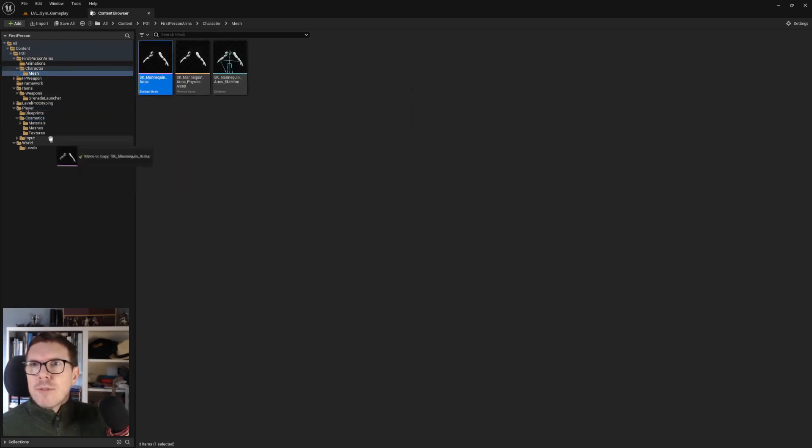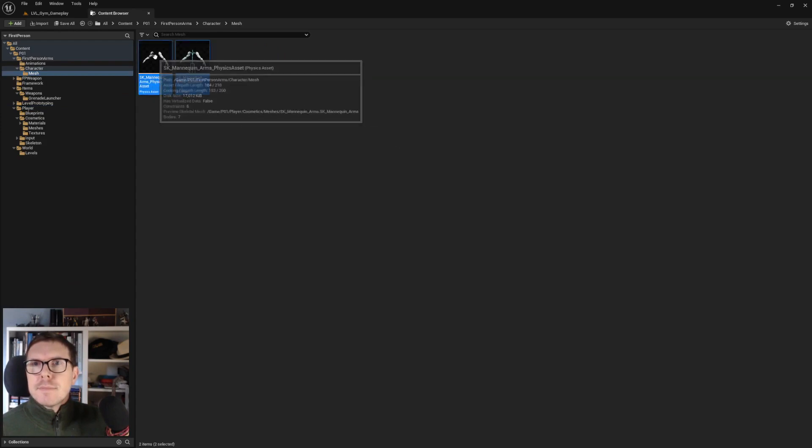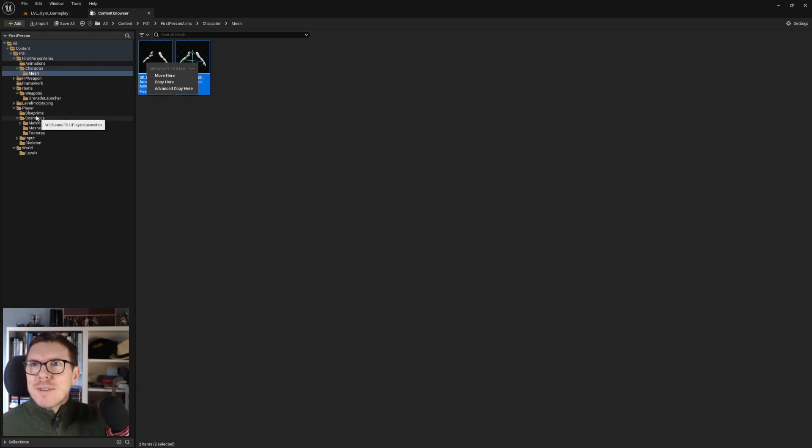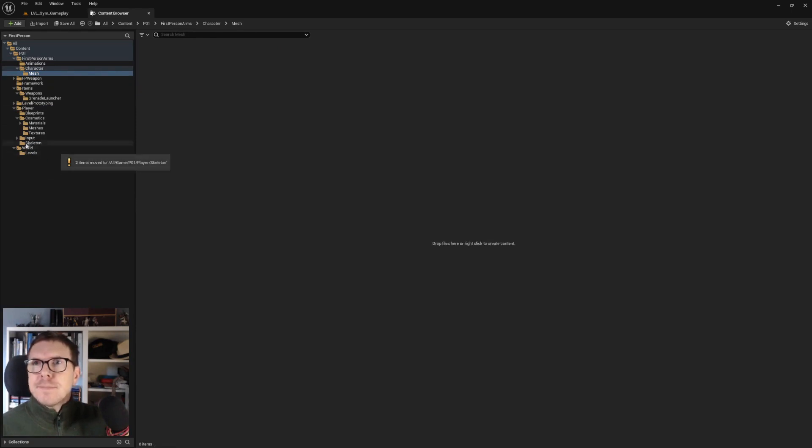We create a new Meshes folder and drop only the skeletal arms in there, since we can have several different visual representations with the same skeleton. Then we have the really important skeleton files. In Player we make a new folder called 'Skeleton' - because it's so important - and drag the skeleton assets in there. This folder should now be empty, so we do Fix Up Redirectors and delete it.